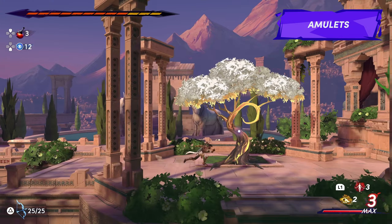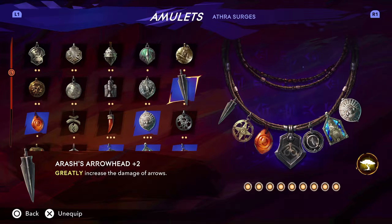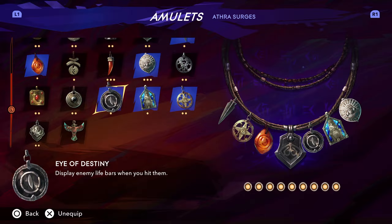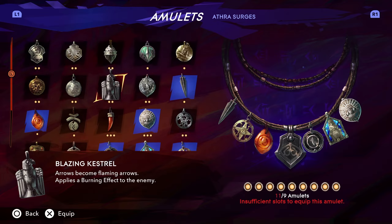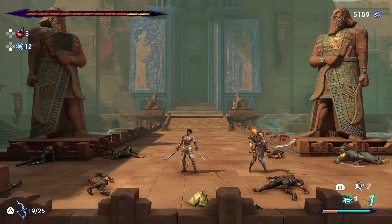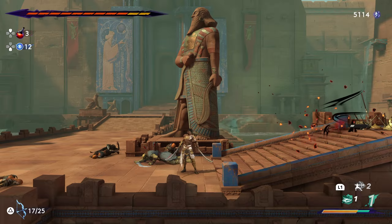Amulets are essentially passive boosts that we can equip on Sargon to buff his offensive or defensive capabilities. You start the game off with only a few amulet slots, but you can increase your slot capacity by finding amulet slot upgrades within various chests throughout the world. You'll also find new amulets to equip, and they mainly serve offensive or support purposes — like increasing Sargon's sword or arrow damage, increasing ather buildup from parries, increasing overall health, or adding additional strikes to Sargon's basic melee combo.